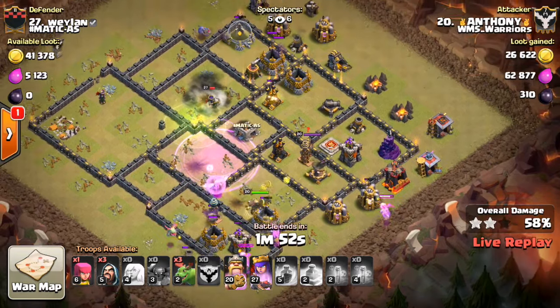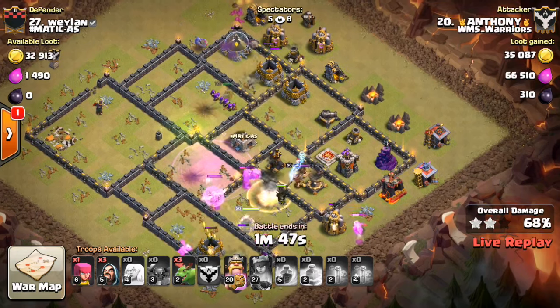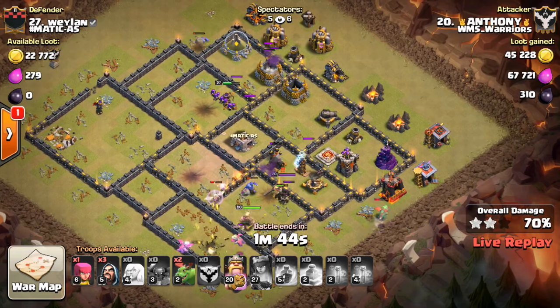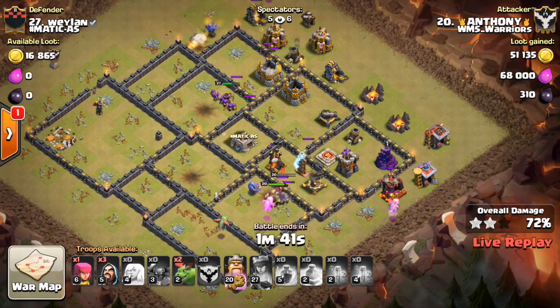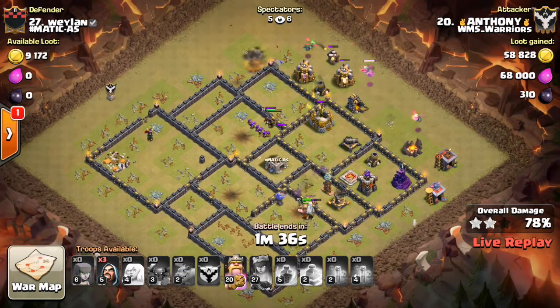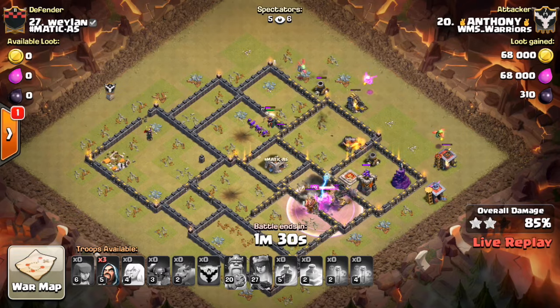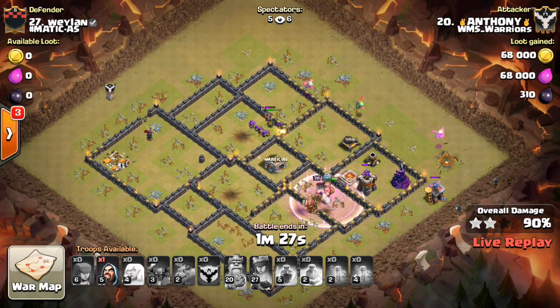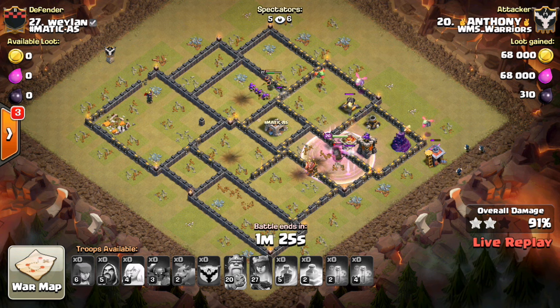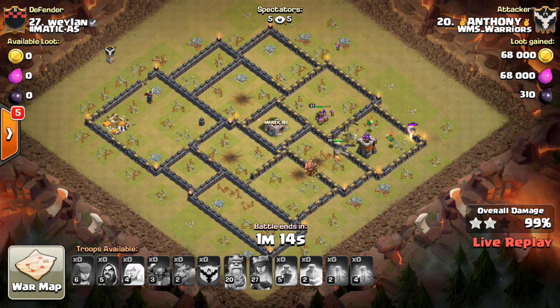The Queen's working up top — he still has her ability and needs to use that right there. Three air defenses down. That one Bowler looks like it might get up there and get the last air defense, but it looks like it locked onto the King. That last air defense just went down, though — so crush this base. This is going to be a pretty easy three-star. Nice attack to Anthony! Good job recognizing that base and noticing the air defenses were all central, using the Baby Dragons around the outside with the Pekkas and Bowlers in the middle.